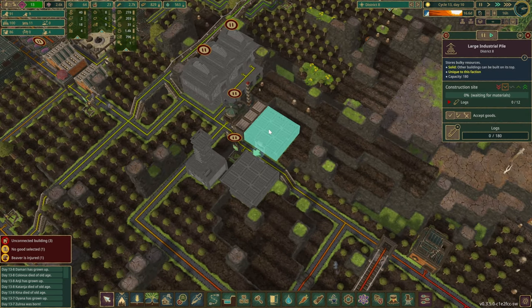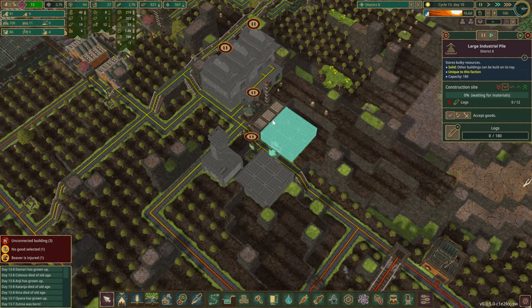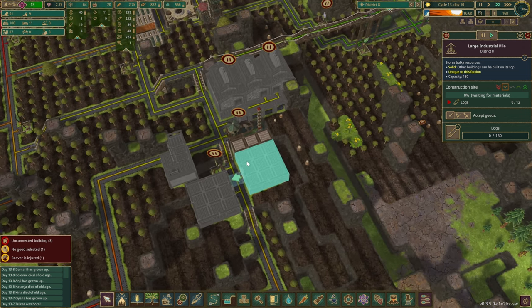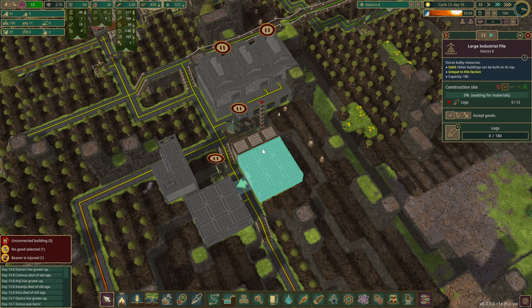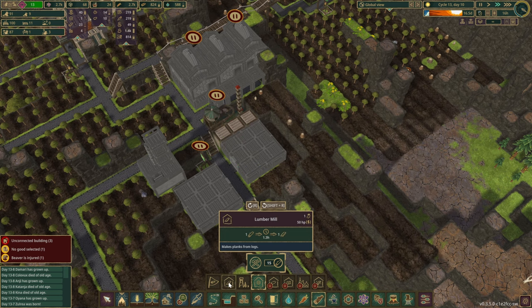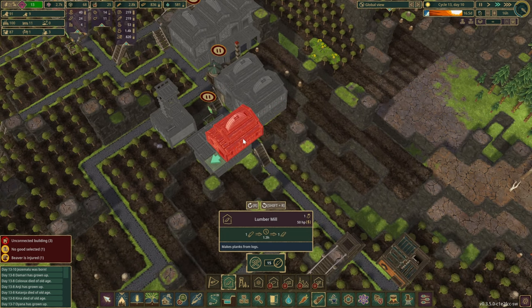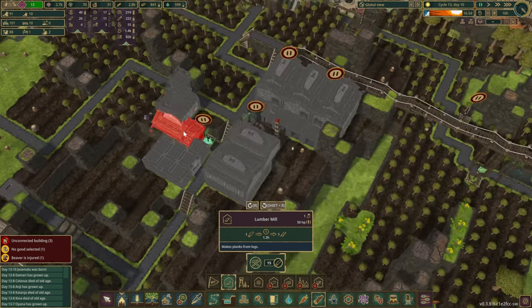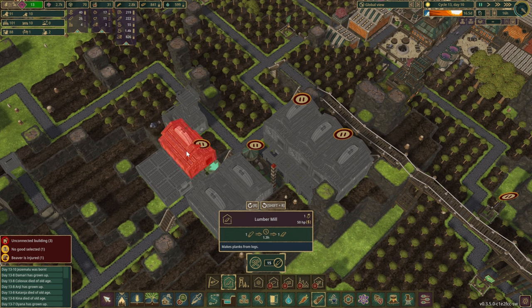In here I have placed down a few industrial logpiles, and we probably want to connect them up with power somehow as well. I think in this space in here it looks like it's a perfect area to place a couple of gear workshops. Actually, why don't we do the blanks in here? This one could have been another one. We can do one in here like so.